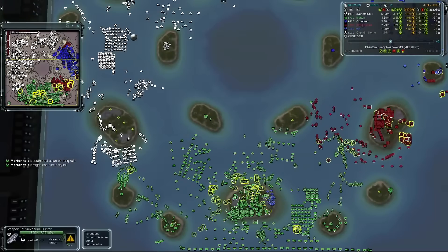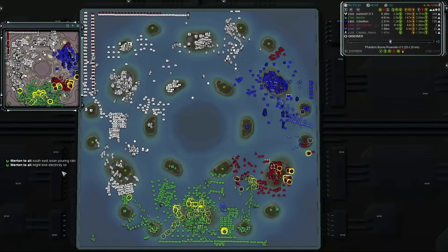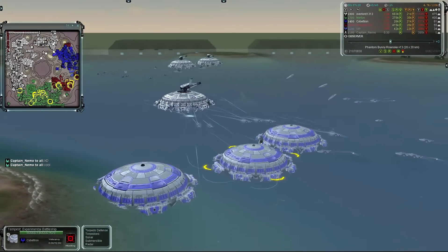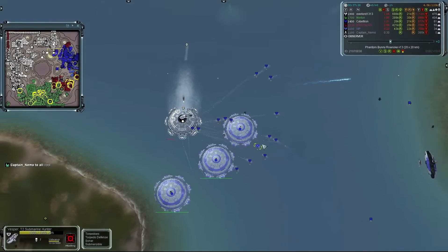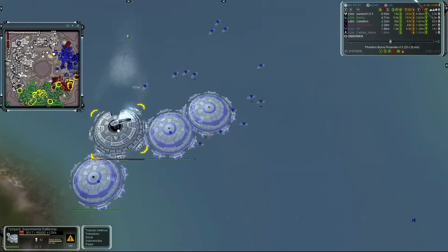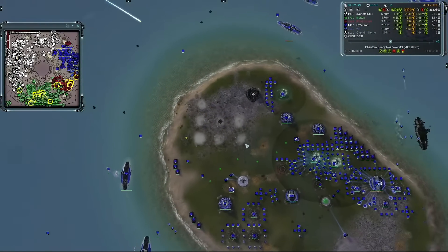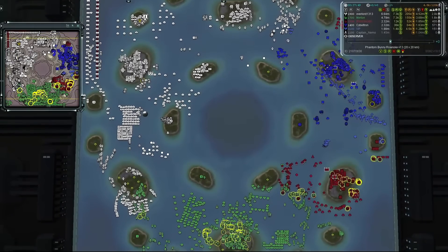Someone in chat mentions they might lose electricity soon due to southeast Asian pouring rain — that would suck, especially mid-game. Looking at these Tempests — one that's going to die anyway might as well pop out of the water to get a couple of shots first rather than staying submerged. That's a five-star Tempest at 90,000 hit points going down, and that mass fabricator farm just goes up in smoke. Another nuke is launched — this time by Overlord.